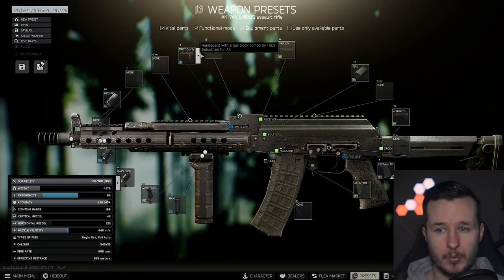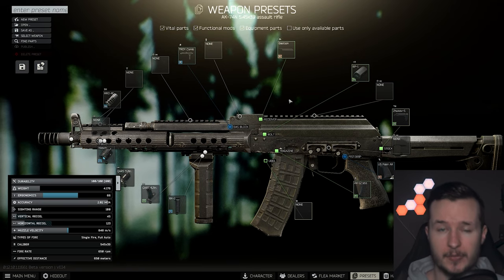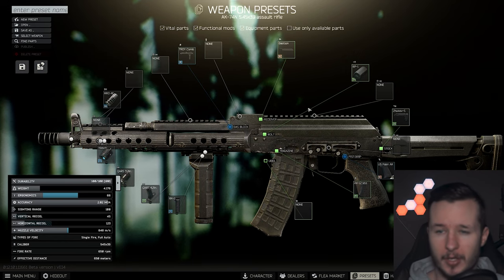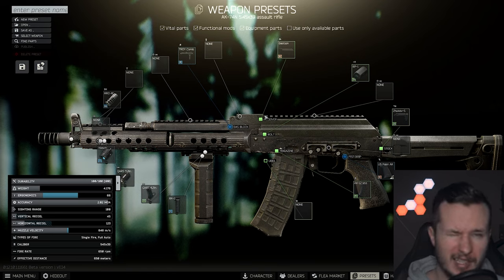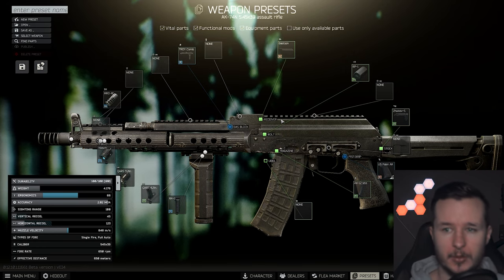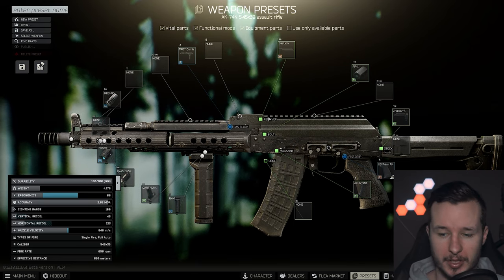They changed the Tri Industries handguard with gas block — right now this is the best in slot. It also depends on which variant you're playing: with the AK-74N you should go with the Zhukov stock, while the AK-74M is just a tiny bit worse compared to the AK-74N. You can go with the RK3, but right now the AK-74N in terms of recoil is the best you can get, in my opinion.